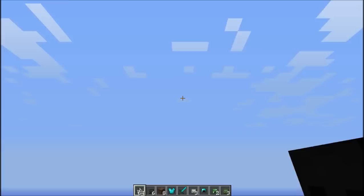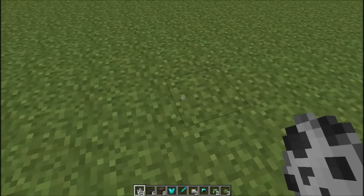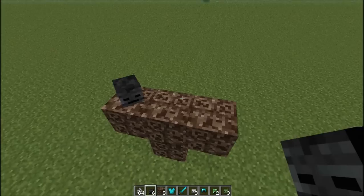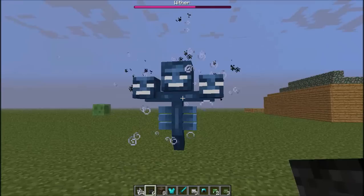Now I'm going to show you an even more epic thing you can do with these wither skeleton skulls. If you go ahead and place soul sand like so, and then place a wither head, a wither head, and a wither head, it will spawn this wither boss.